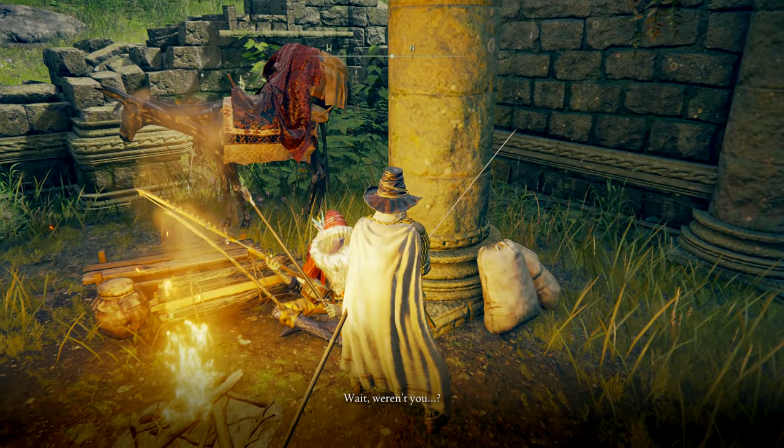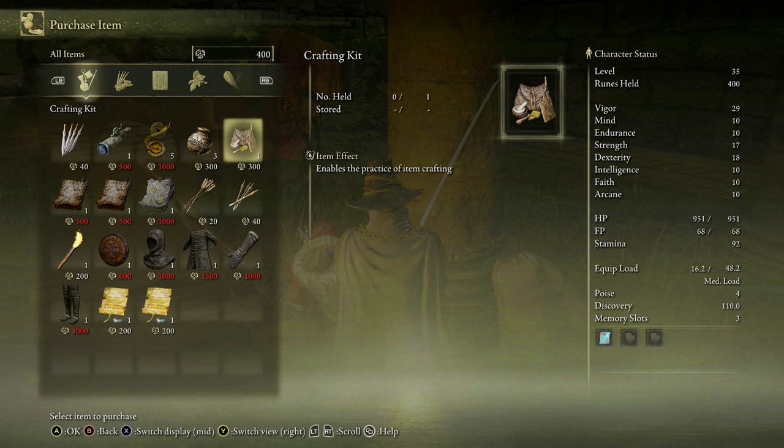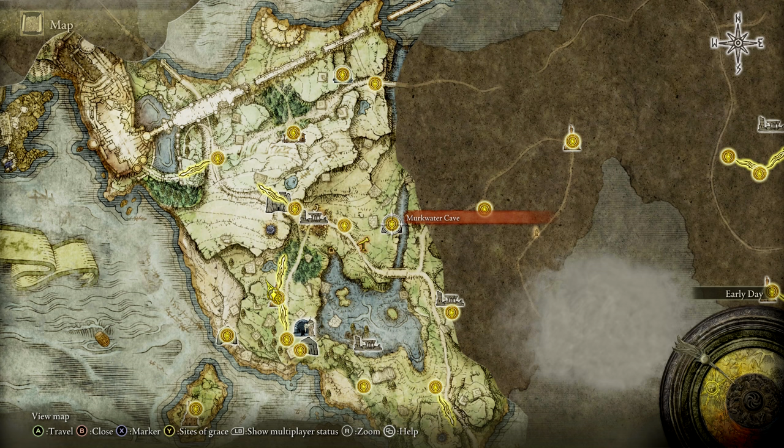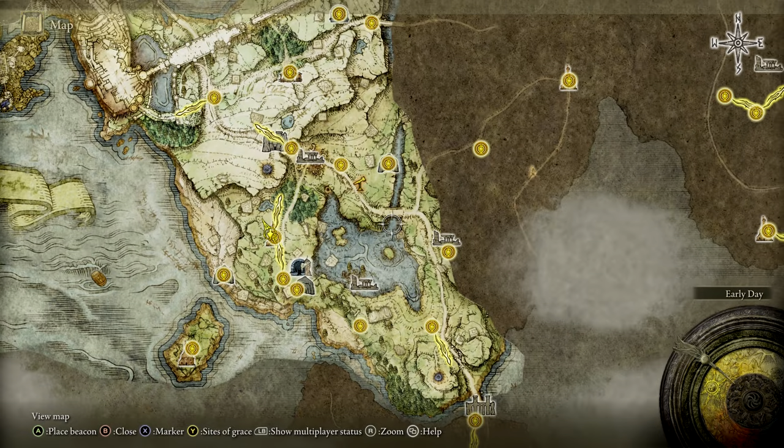To craft them, you'll need the Missionary's Cookbook 2. This is sold in Patches' shop alongside three Golden Pickled Fowl Feet. If you haven't already, buy the crafting kit from Kale at the Church of Elleh. Patches can be found in Murkwater Cove, located on the map here.